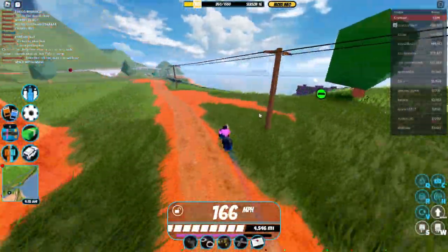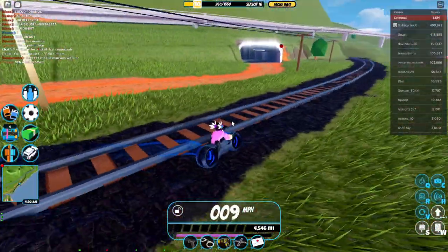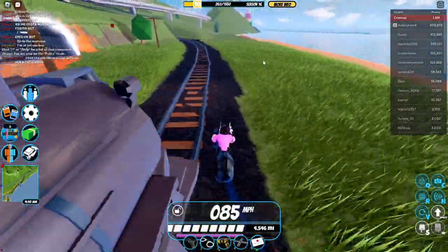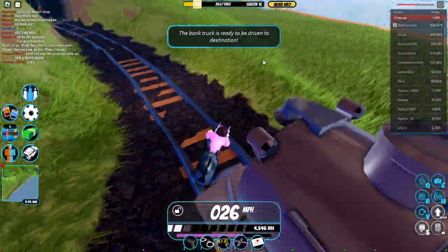Once you get yourself a passenger train, what you want to do is get on a volt bike and stand in front of the train like this. Once it runs you over, it should put your health in the negatives, and your volt bike should become like the old one.